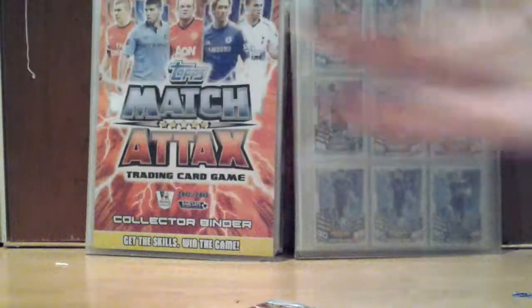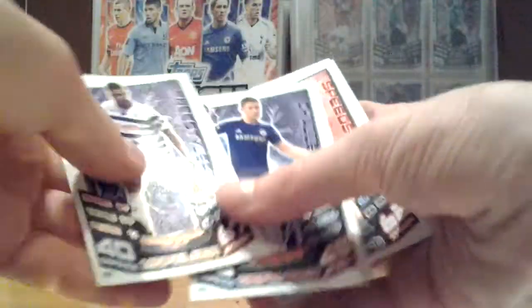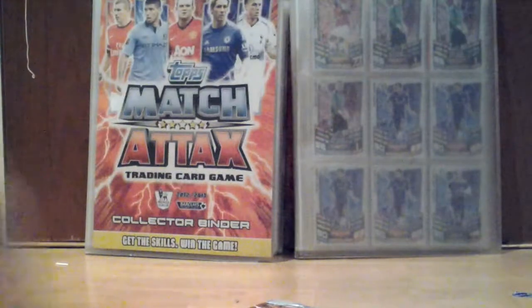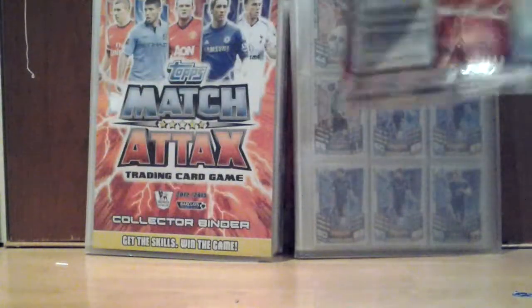Six packets left — it's been great so far. Adam Johnson. We've got Adel Taarabt, Gary Cahill, Connor Wickham, Jerry Garcia. There we go — fifth packet, five packets to go.